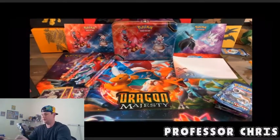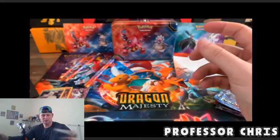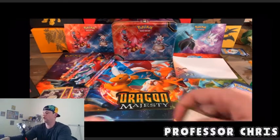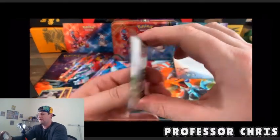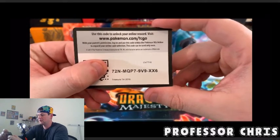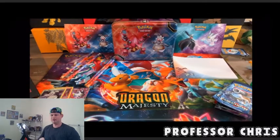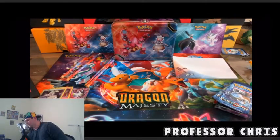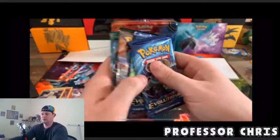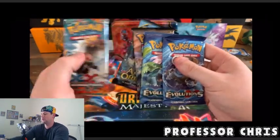Here's the card case once again — pretty cool, don't really use those but it's nice to have. Code card for the tin right there, Treasure Tin 2016 — good luck, hopefully somebody wants it. A little throwback, pretty cool. Now let's get to the heart of the video, the packs.